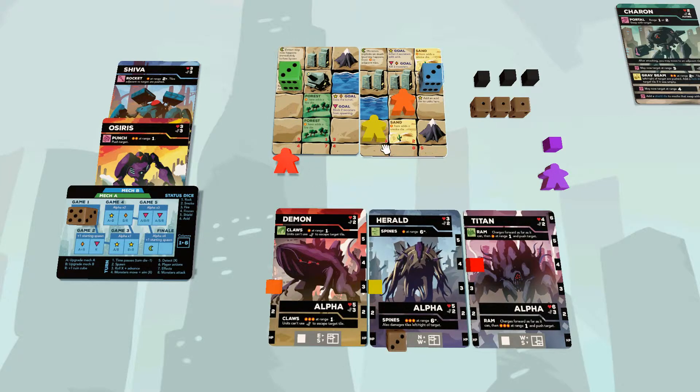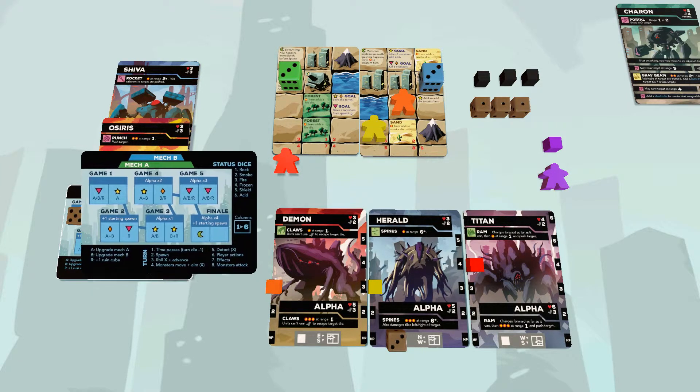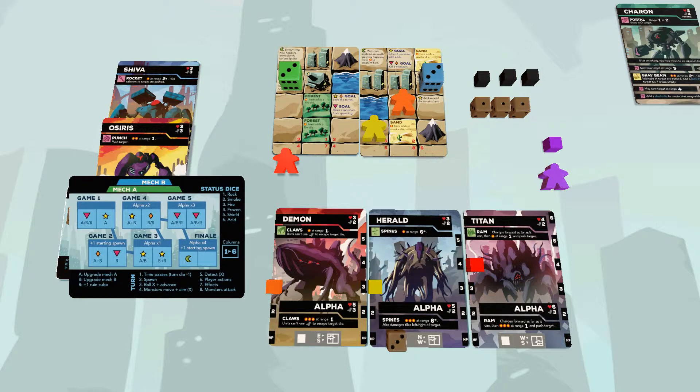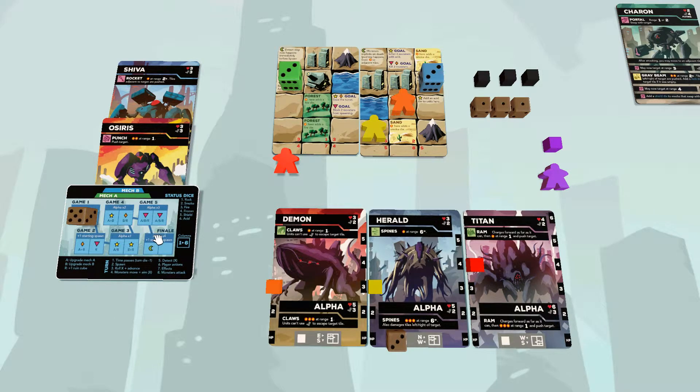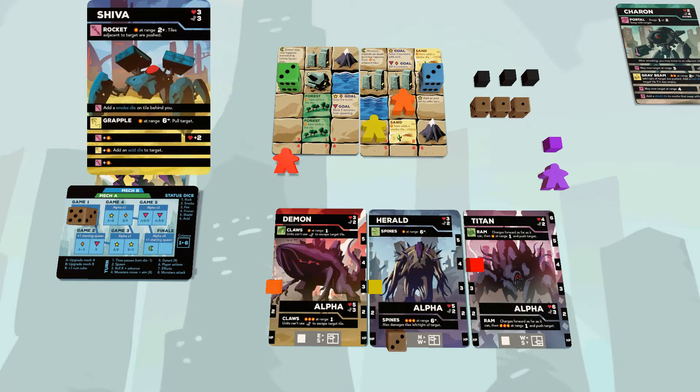Once all monsters have aimed their attacks, we move on to step five, detect. We'll come back and talk about that right after spawn, since they're counterparts. Then step six is player actions. Each mech can move and attack. This is where you try to run around, stop the monsters — kill them, push them around, push them into each other, redirect their attacks. Each mech has movement just like monsters do, and you can use your attack.